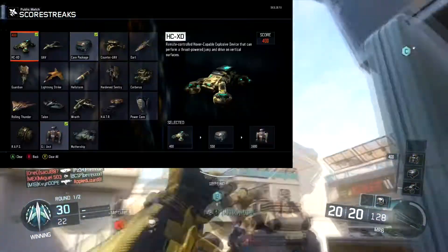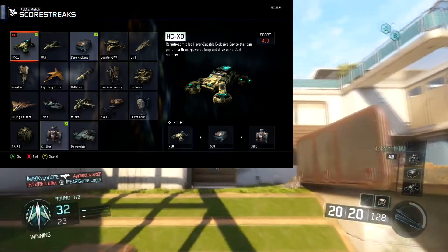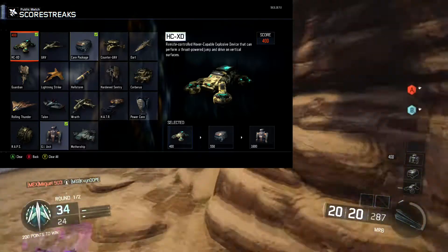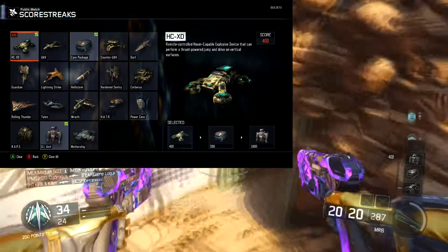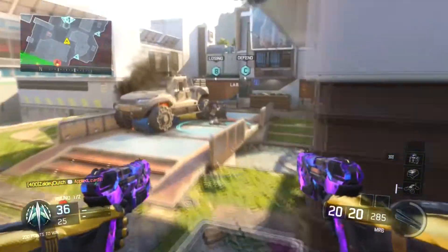Moving down to our score streaks — these are pretty funny. We're gonna run the HCXD as our first one, just because he's a scumbag and that's what I feel like he would use just for fun. He's kind of an asshole and he's really good at being it, so I feel like the HCXD works perfectly with this.